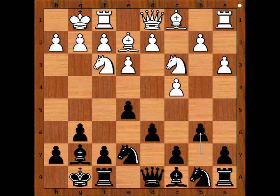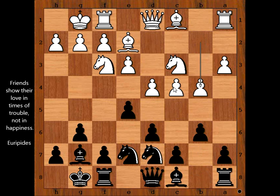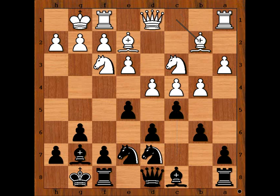Black castled kingside and white castled kingside too. b6 with the obvious idea to fianchetto the bishop to b7. d4, knight to d7, b4 — perhaps planning c5. So black played c5 himself.